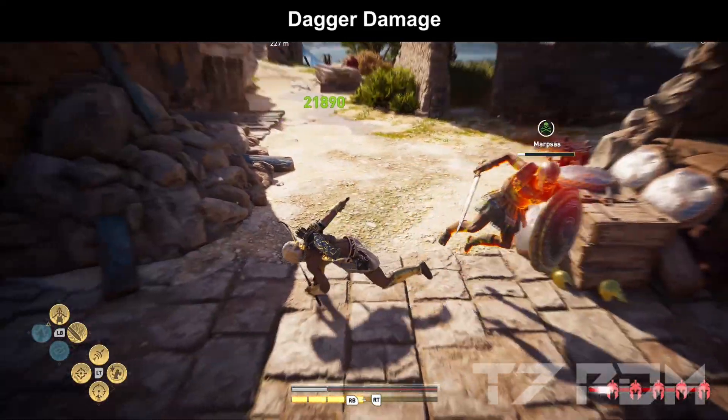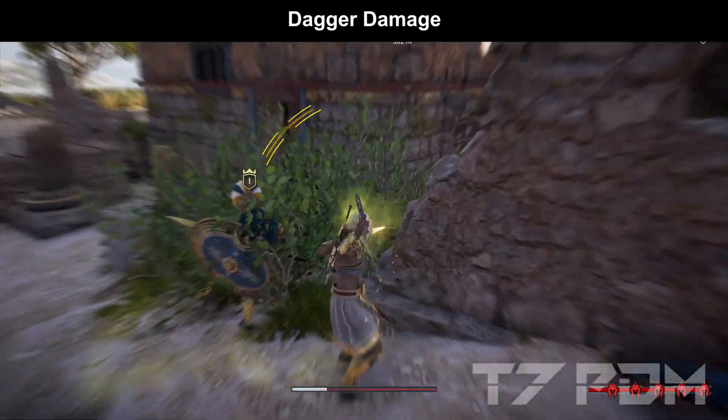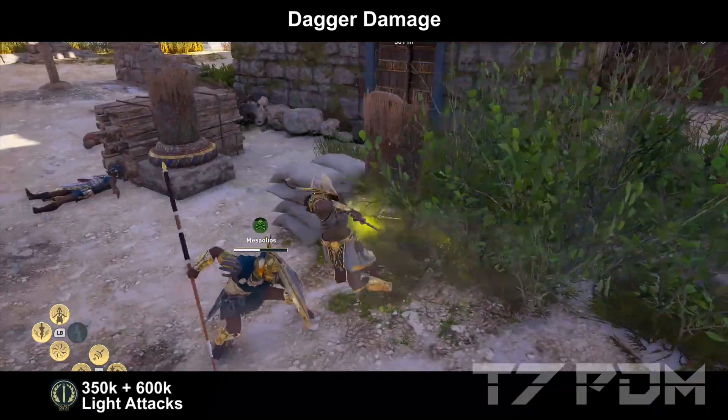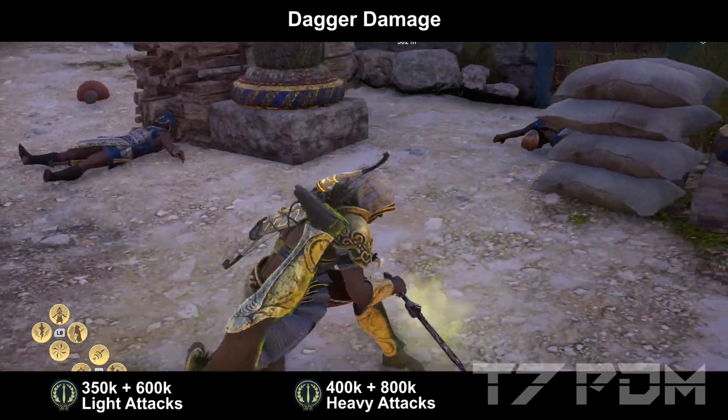It will not matter if you use fire or poison because we will roughly have the same percentage of fire and poison damage. The light attacks should be between 350 and 600 thousand damage, and the heavy attacks will be between 400 and 800 thousand damage.